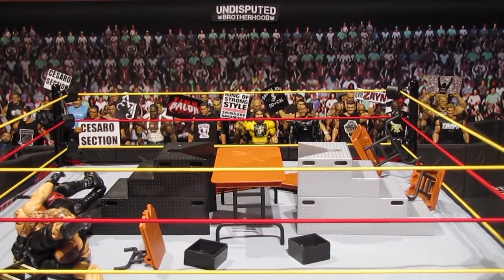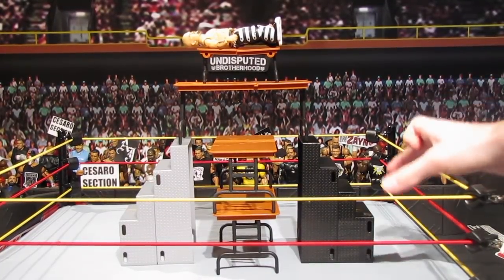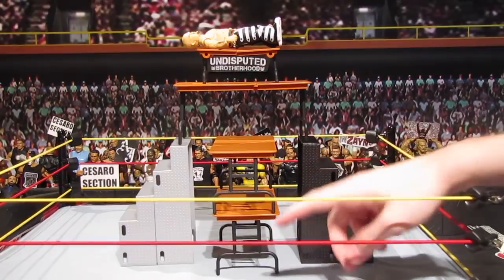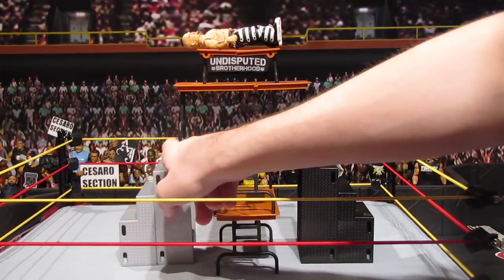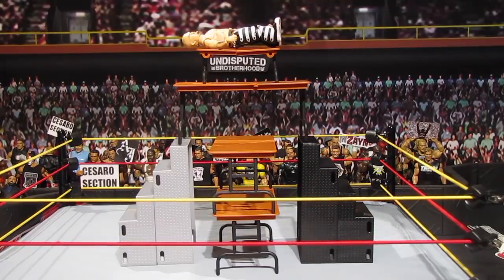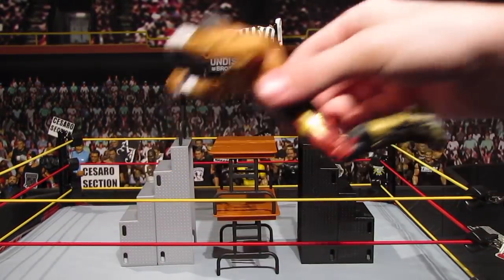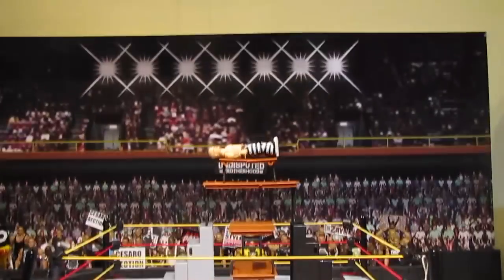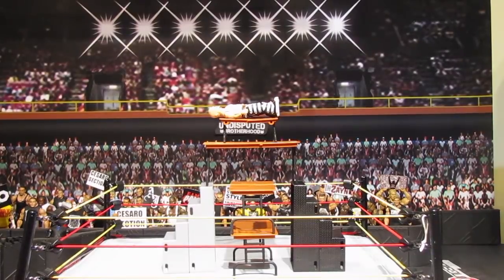Up next we have a similar sort of thing laid out a little differently — tables on their sides, two tables in between the two steel steps, a table balancing on the bottom part of the steps, and of course the WLC table. This time Hornswoggle is gonna be laying up there, and delivering the move is Eddie Guerrero with one of his devastating frog splashes. I'm gonna pull the camera back for a broader view, so let's do this one.